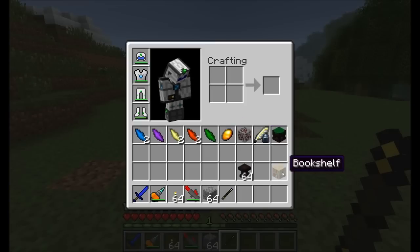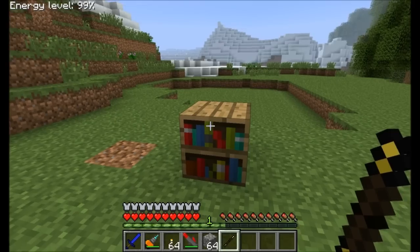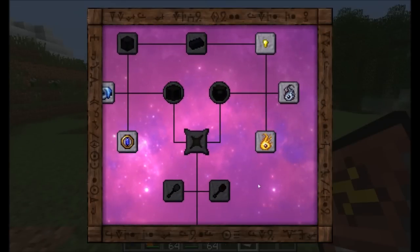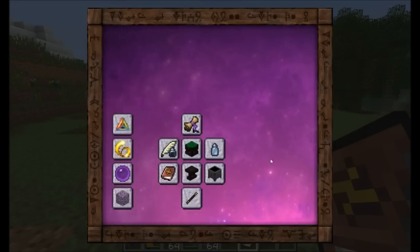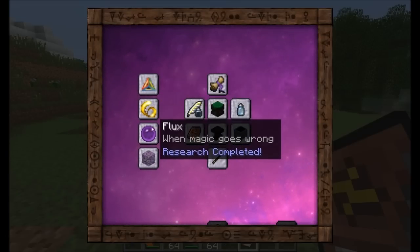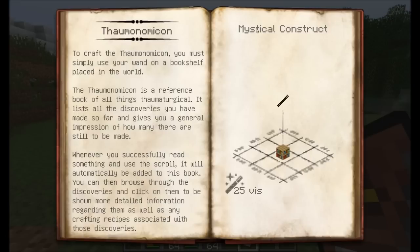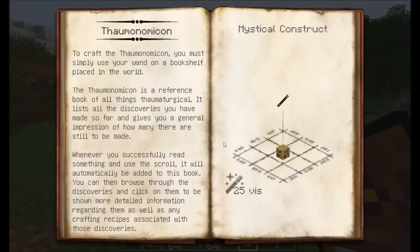Once you've got that wand, the next thing you're going to want to do is craft yourself a bookshelf. Place it in the world and then right-click it with your wand. What it's going to do is use some of the magic in the wand to transform that bookshelf into the Thaumonomicon. The Thaumonomicon is your recipe book for all things Thaumcraft. If you open it up, you'll see there's a bunch of pieces of information in here — aspects of magic, magical energy around the aura, flux, and infused ore. Some more details about how to get started in Thaumcraft 3 can be found here, but I'm going to go over all this in the video right now. It tells you how the Thaumonomicon is made — simply place a bookshelf in the world and use your wand.